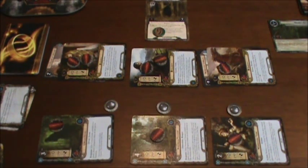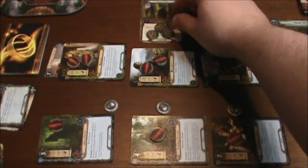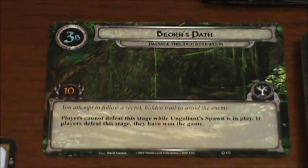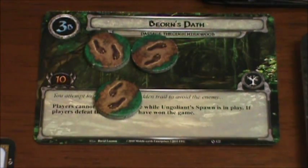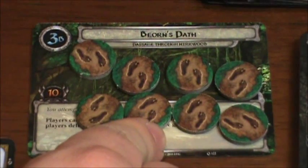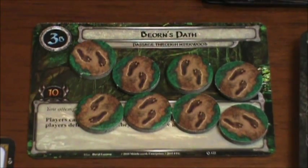Eleven progress tokens. We need to place another three on our active location — it needs four to be removed from play — and then we place the rest on our main quest card. That's going to be eight progress tokens on our main quest card. We're only two away from completing Bjorn's path.